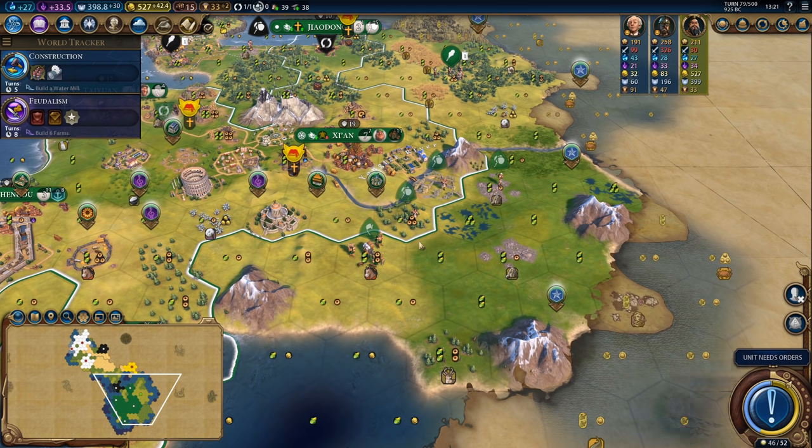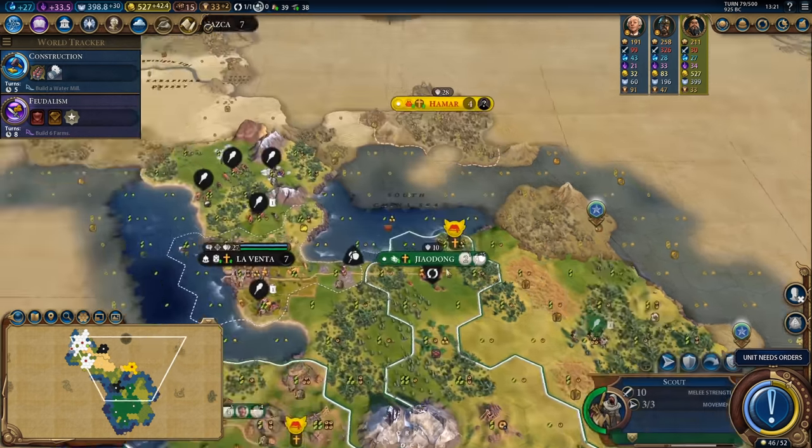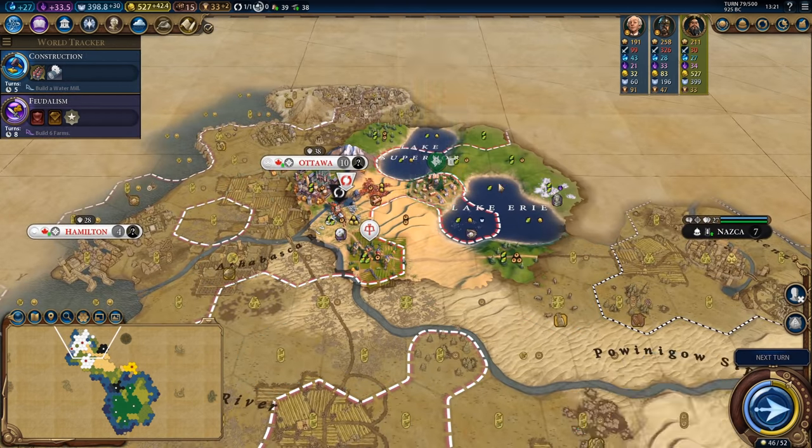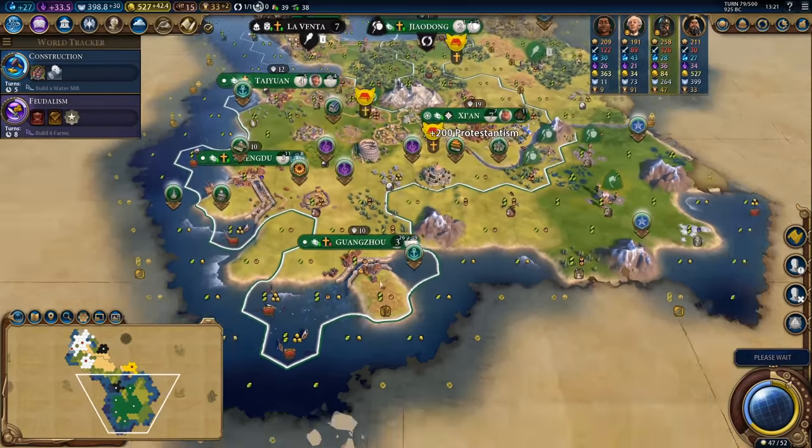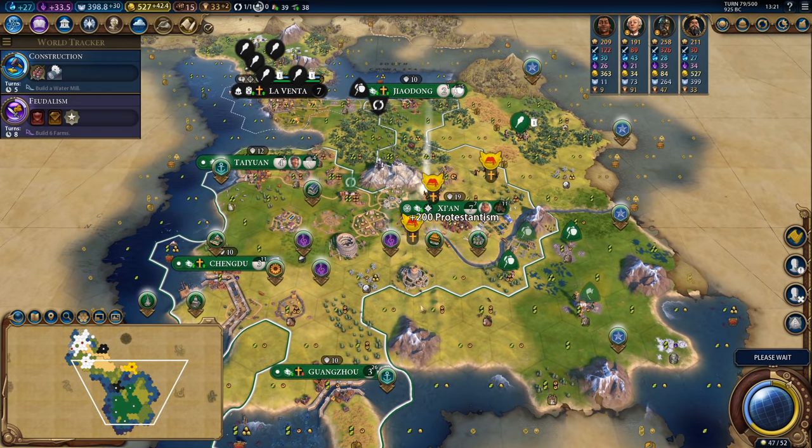I'm already making 15 tourism per turn which is pretty decent at this stage of the game, and I'm hoping to skyrocket that quite a bit. It's not going to be a super fast win but I'm hoping that it'll be a fairly nifty and quick one.